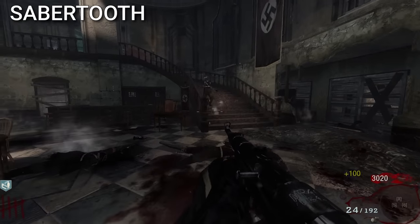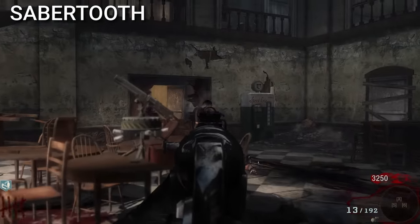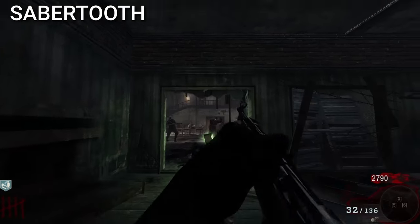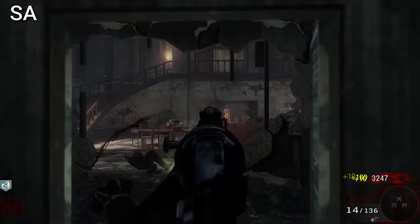Another cut weapon in Black Ops 1 was the Sabretooth. This was supposed to be a chainsaw, which would have had a magazine size of 999 and a reserve size of 999,000. This probably means it would have used gas and burned through the ammo count quite quickly.